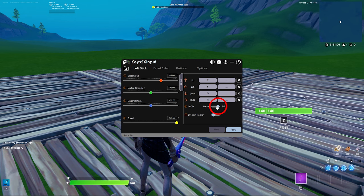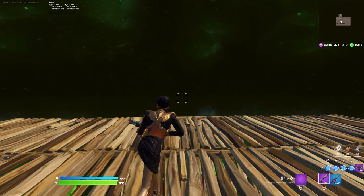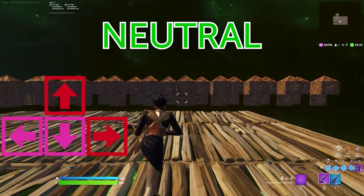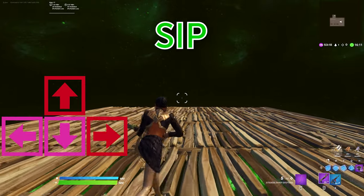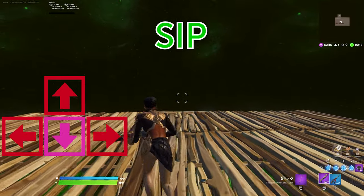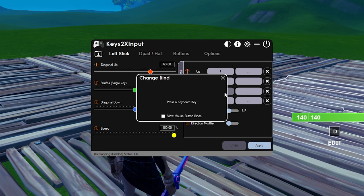Click the binds menu and change SOCD to SIP. This changes what happens when you press left and right at the same time. If it's on neutral, you'll just run straight, but with SIP it'll always run in the direction you press last — so if you're running left and press right, you'll turn instantly instead of it waiting for you to release the left button. If you don't use default movement binds, you can change that here as well.